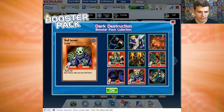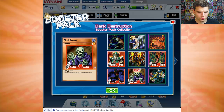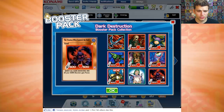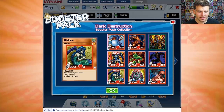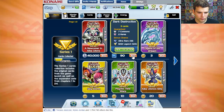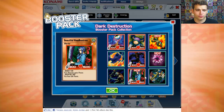Now for the fourth pack. We have Gravedigger Ghoul, Celtic Guardian, Restructor Revolution, a Skull Servant, M. Warrior Number 2, Dian Kito the Cure Master, The Shadow who controls the dog, Ancient Brain, Crazy Fish, Kunai which hangs, Gorgon Egg, Hibikime, Hard Armor, Flame Viper, and Bolt Penguin. For the sixth pack, we got a couple of rares again: Violet Crystal and Final Flame, along with beautiful Head Huntress.